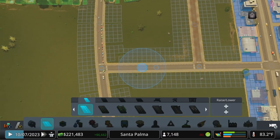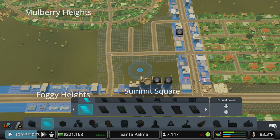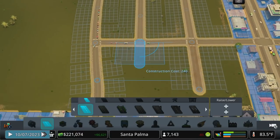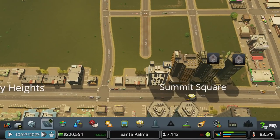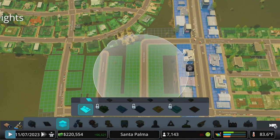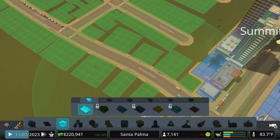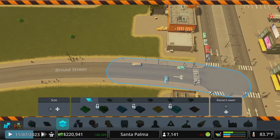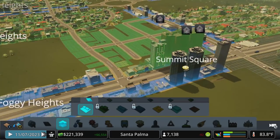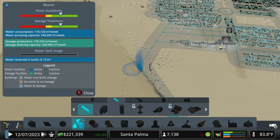I'm going to connect a couple streets through here just so we can have a little bit of extra zoning. We'll do that all in low density residential for now, since we haven't unlocked the high density variant. Why don't we go with the paintbrush and just do it that way — although I would totally come back in and undo those two little ones right there. That'll give us a little bit of people moving into the city.